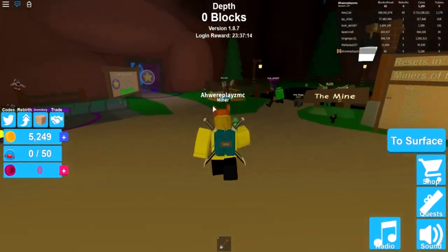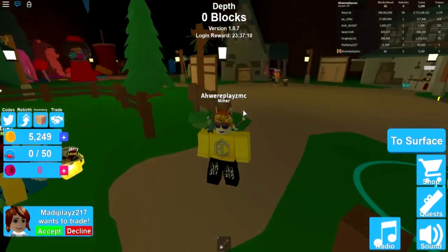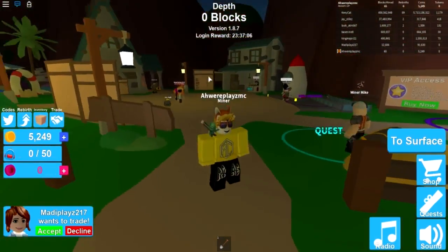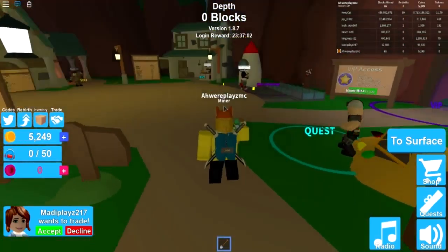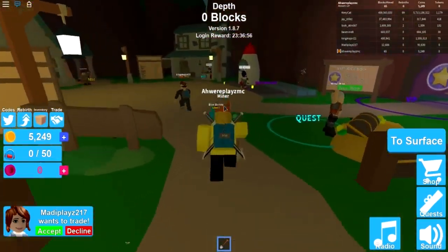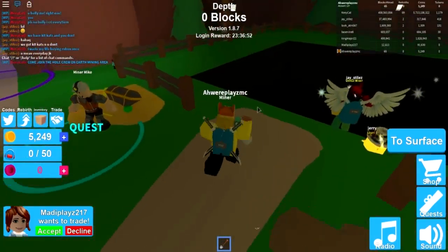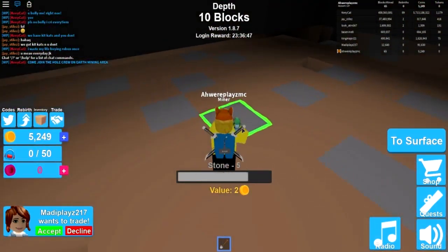Someone wants to trade with me — I'm just gonna decline because I don't have anything to trade. Anyway, so what you do is you have this — I've actually upgraded to the shovel, but you start with a wooden pickaxe. You go into this mine, start mining, then sell the stuff over here and buy stuff over here. Let's go down to the mine.